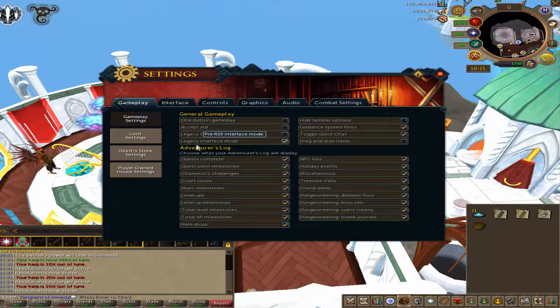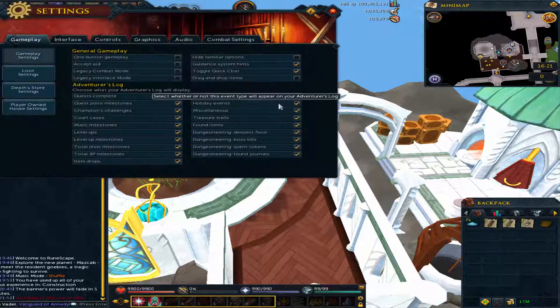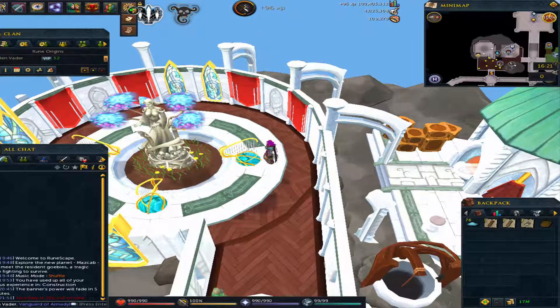Now if you want full EOC, all you need to do is click off the legacy interface mode and as you can see it's all changed. So if you want to get there — settings is over here, click that, then go to game settings. This is the EOC layout, and as you can see we have the interface bar. If you go to legacy combat mode that gets rid of the action bar.